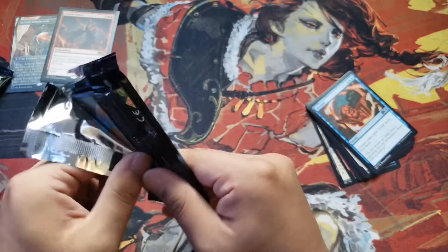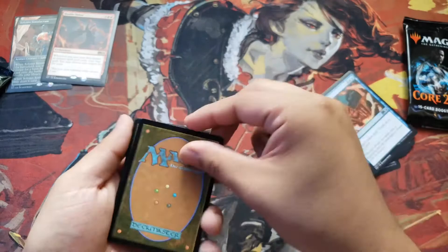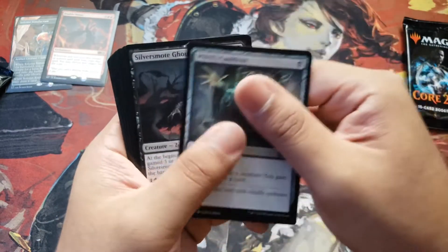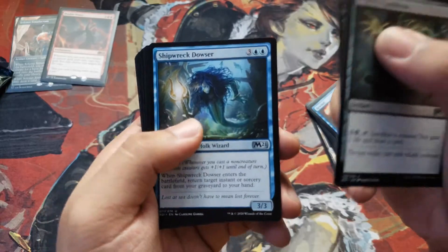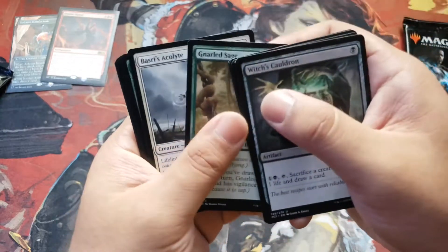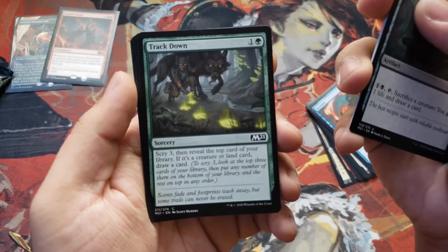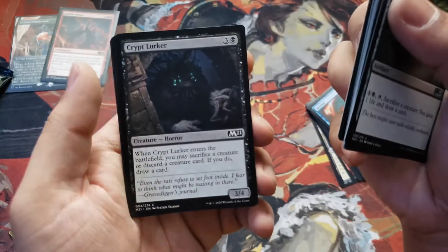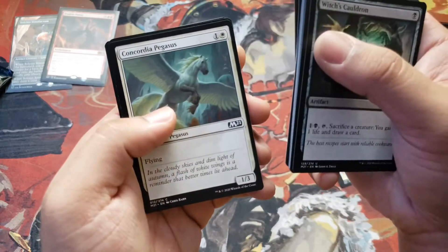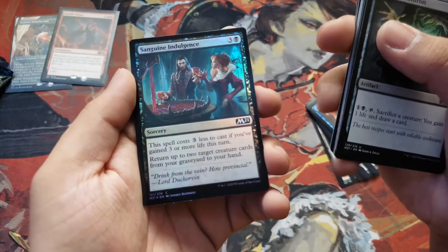Now let's go for some second pack magic. Got our token, which is just a junk card. We're starting off with a Witch's Cauldron, Silver-Bolt Ghoul, Shipwreck Dowser, Wall of Runes, Turret Ogre, Gnarled Sage, Barrus Acolyte, Track Down — 'Scents fade and footprints wash away, but the same trails can never be erased.' Poetic. Crypt Lurker, Goblin Wizardry, Spined Megalodon, Concordia Pegasus, Wind-Scarred Crag. Foil Sanguine Indulgence.